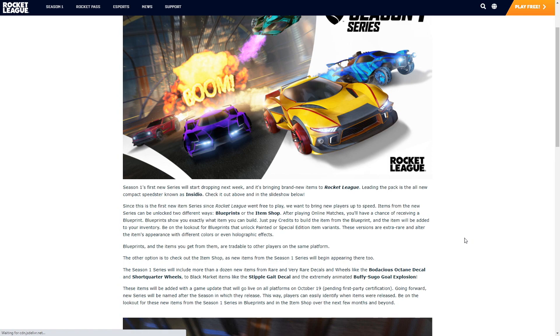Season 1's first new series will start dropping next week and bringing brand new items to Rocket League. Leading the pack is the all-new Compact Speedstar, aka the car known as the Insindio — like Harry Potter. Since this is the first new series since Rocket League went free to play, we want to bring new players up to speed. Items from the new series can be dropped two different ways: blueprints or the item shop.